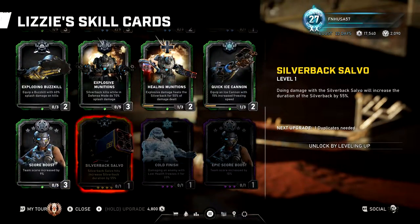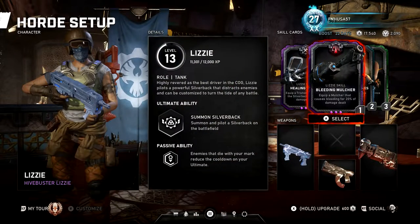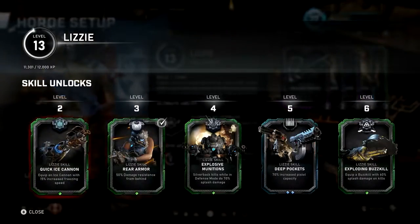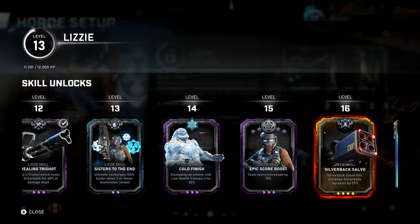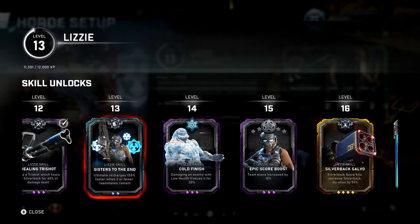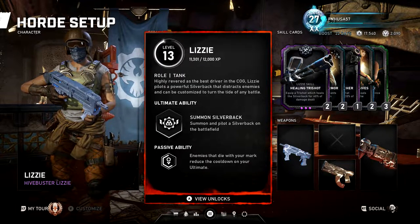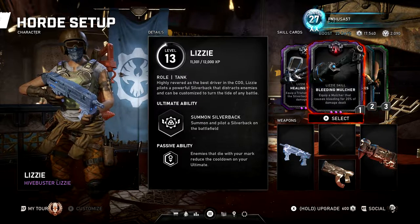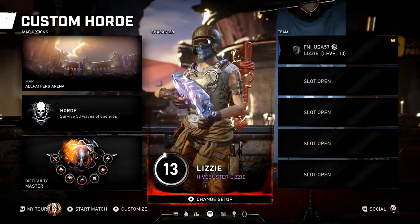Once you hit level 16, remove Rear Armor and Bleeding Mulcher. Replace Bleeding Mulcher with Silverback Salvo, where Salvo hits increase the duration of Silverback, and replace the fifth card with Cold Finish — when you deal damage to an enemy with low health, it freezes them. You unlock Cold Finish at level 14 and the Silverback Gold card at level 16. Sisters to the End is useful in Escape but not as useful in Horde. That covers all of the characters' builds.